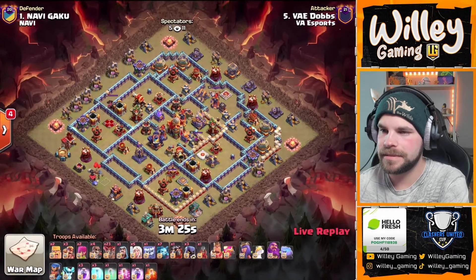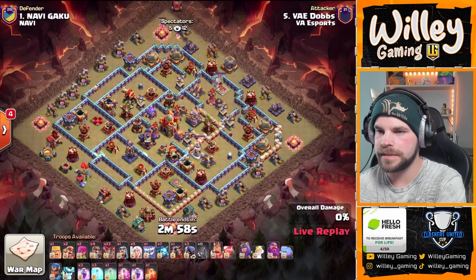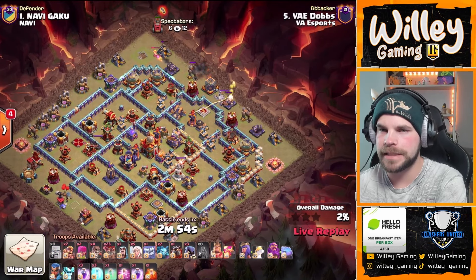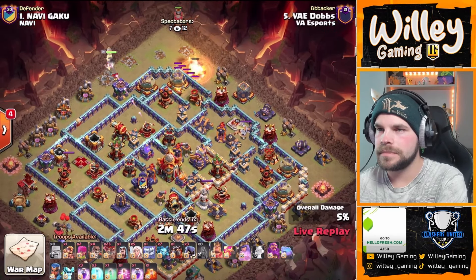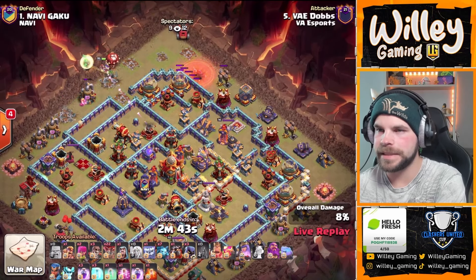Dobbs is in, kicking off the match for VA Esports. Dobbs bringing in a Lalo here. Clean charge Lalo. He's got a Flame Flinger on the top side of the base, and then on the top left side. Gets locked onto by the Expo early, but the healers are in. No big deal.